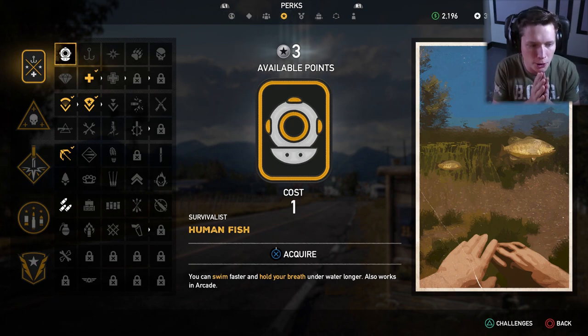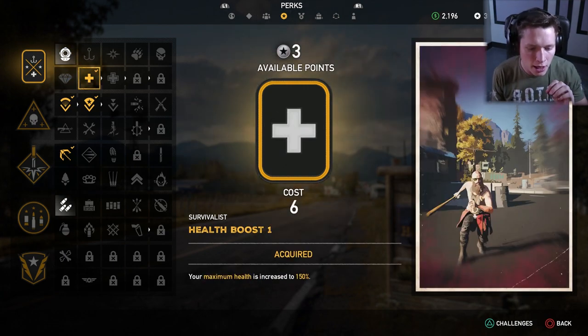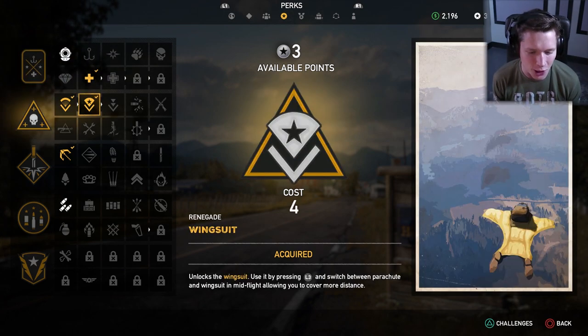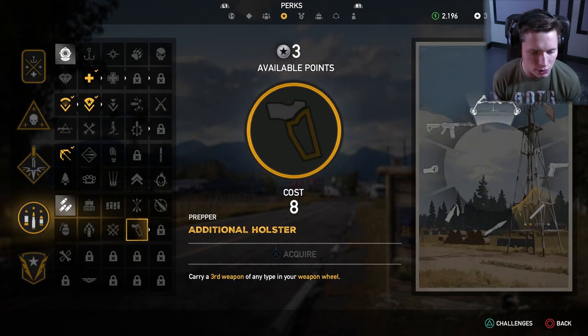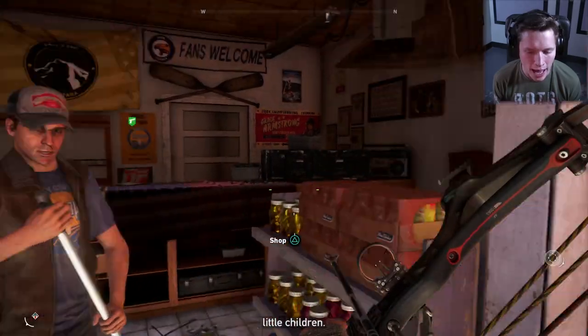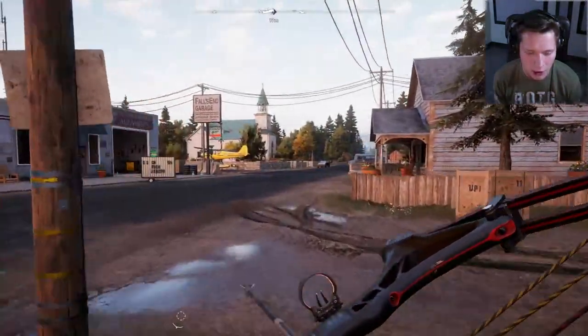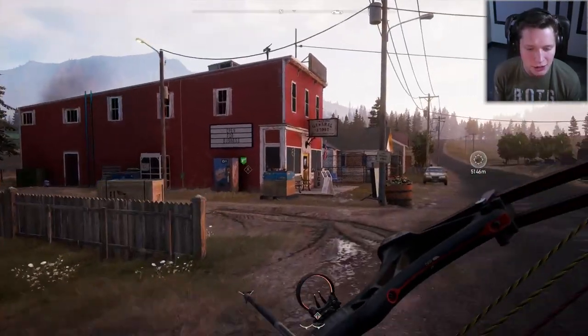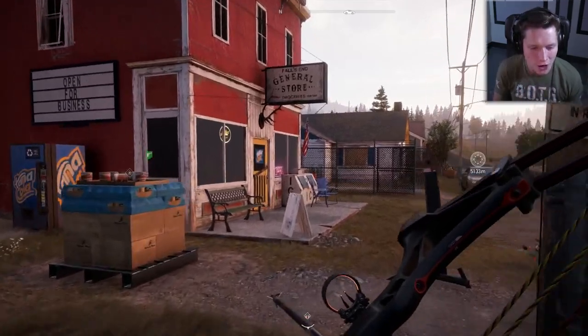Prestige skins — that's cool. We've got to spend our perks. We've only got three perk points available. I already spent some — I gave us a 150% health boost, and I also unlocked the parachute and the wingsuit since we're flying a lot. Part of me wanted to get the additional holster perk — carry a third weapon of any type in your weapon wheel. That would be nice to have a bow and a machine gun, but for now I'm gonna rock the bow. Being stealthy is huge.